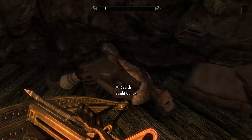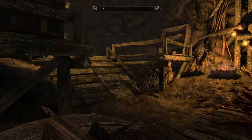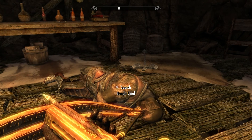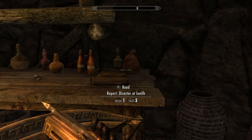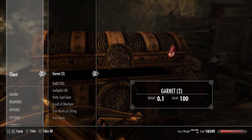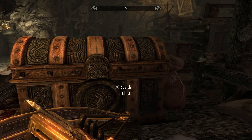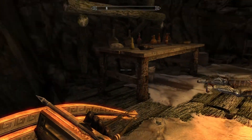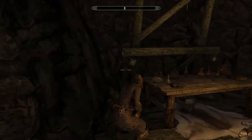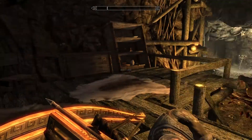If you have a wish, a Skyrim mod can grant it for you - just not on PS4. I'd love if someone modded in a bolt action sniper rifle from Call of Duty so that's just what I run around shooting people with. Two garnets, gold, lockpick, petty soul gem - I'll take it. It's hard to keep track of enchantments between different playthroughs. I don't have 100 smithing - I have 90. I went on a smithing spree last episode.